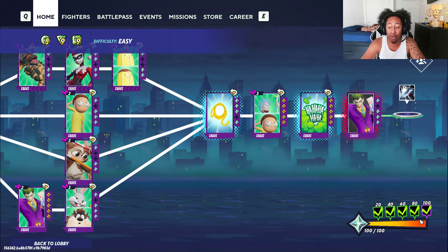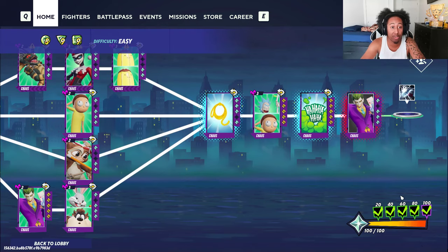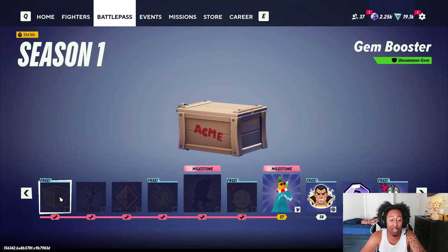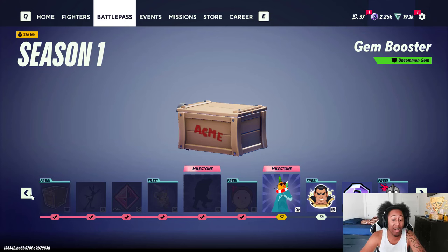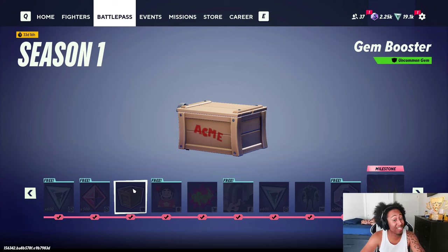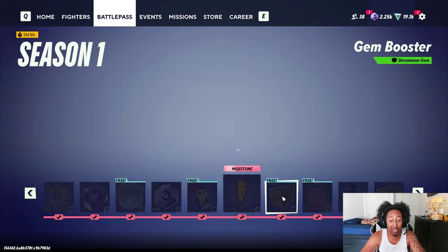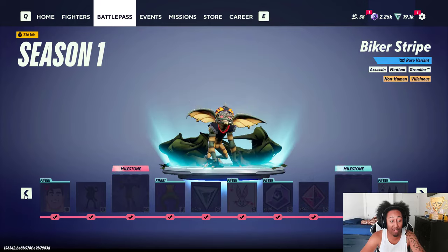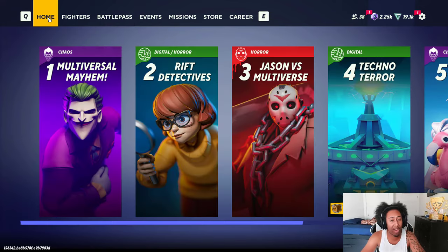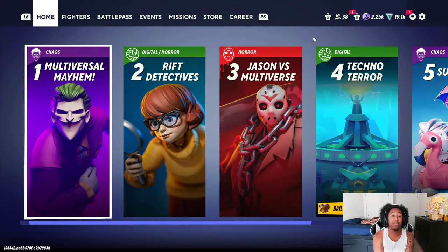Your biggest tip is getting those star requirements to get those crates. Third tip: the battle pass. If you didn't notice, there are actually gem boosters in the battle pass. These crates give you the gems you need to level up your gem. Highly recommend doing your PvP matches and playing the rifts, because rift stars give you battle pass XP. There are quite a lot — almost every 10 levels there's one, about five gem boosters total.